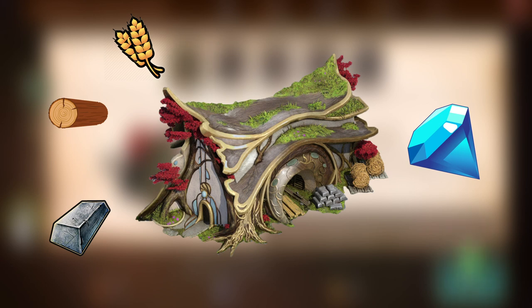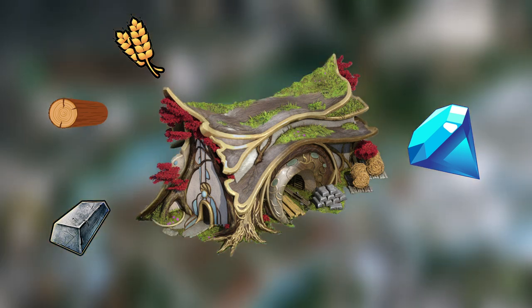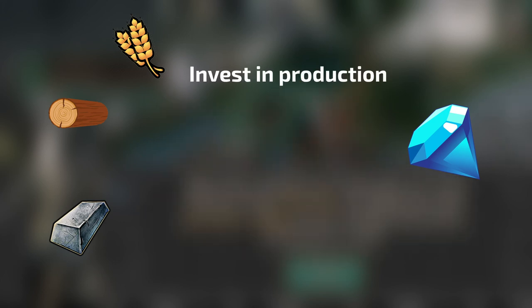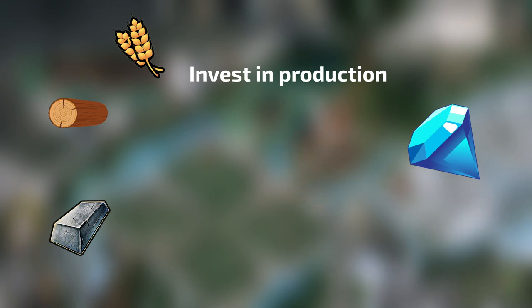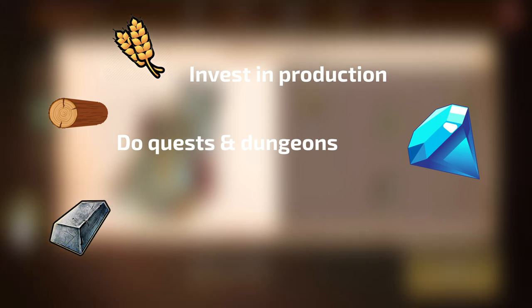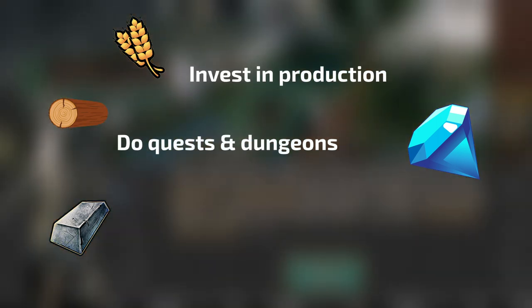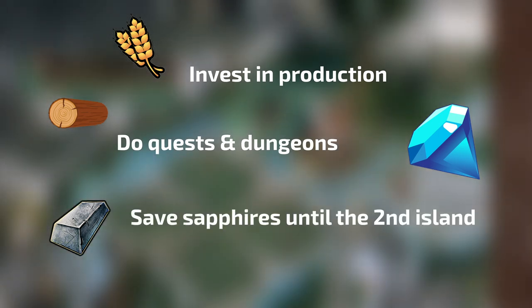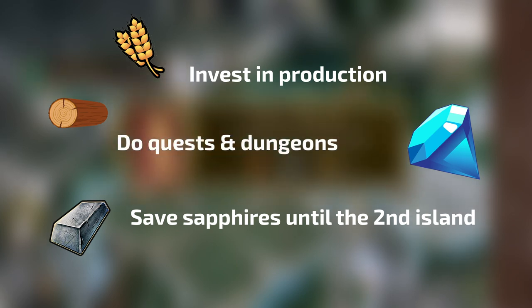There are also sapphires — valuable gems that can unlock certain perks, like building slots or potent magical scrolls. It's fairly easy to accumulate all of these. Invest in production-related buildings, mastery levels, and supplies more than military stuff, and command your fallen warriors in the dungeons to collect valuable loot. Don't forget to put what you find there to good use — equip the items and stack sapphires for the future. There is really no need to use them until you get to the second island.